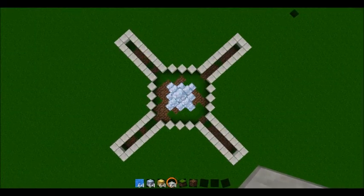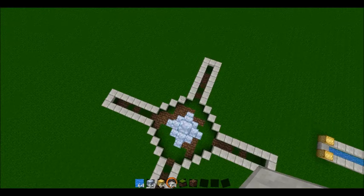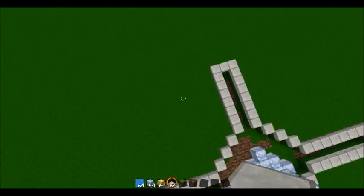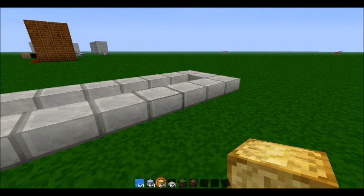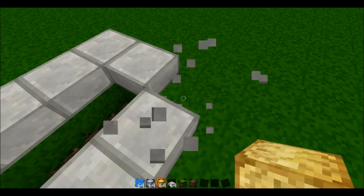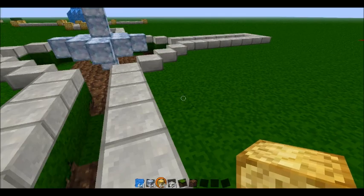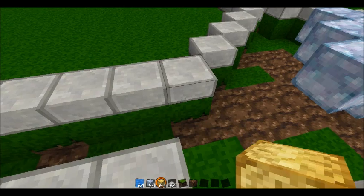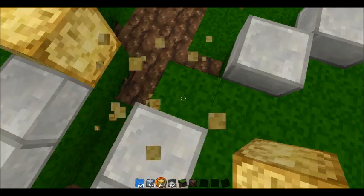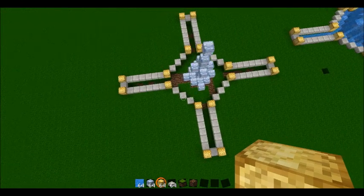So now your fountain should look like this. It should be one deep underneath — you have slabs and it's going to look like that. Now I'm going to go over here and we're going to start putting our accent blocks. So you put one at each corner, here and there. Do this on all four sides. So now it's going to look like this, and then you go back to your glowstone.